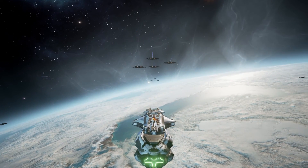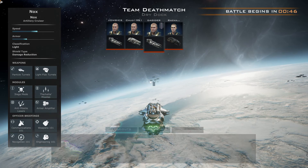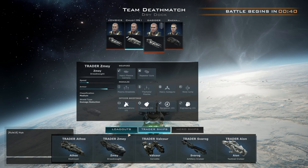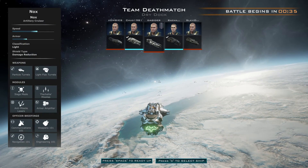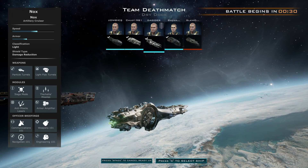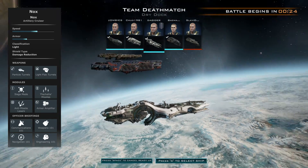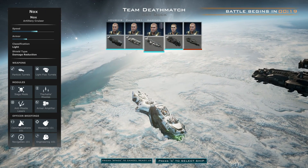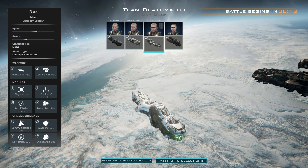This is the loadout screen before the match. You can choose your ship — I've already got some loadouts ready. This is my current loadout. Or you can use the trader ships, those are the freebies you start with. I'm not going to change anything — I'm going to be a sniper because the sniper is the ship. This is my sniper class; I'm not incredible with it, but I think it's a fun class to play.